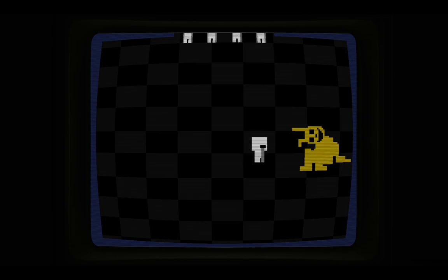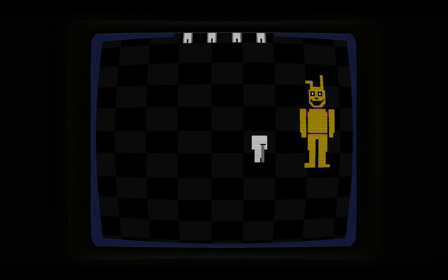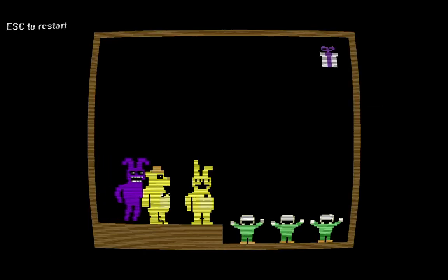And he's gonna run into the suit — oh, it's Spring Bonnie. And then he's gonna laugh. Oh no, FNAF 3, right? Because that's what happens in FNAF 3. He's basically gonna bleed out, be in pain, suffering — that's what he gets for killing kids. And then, wow, welcome to the second phase.